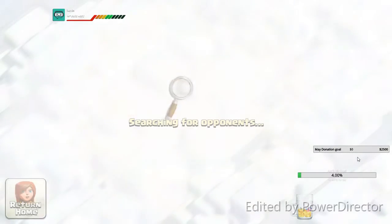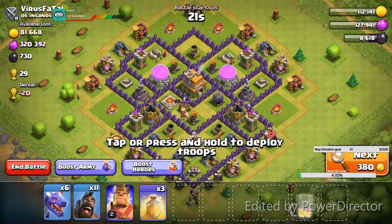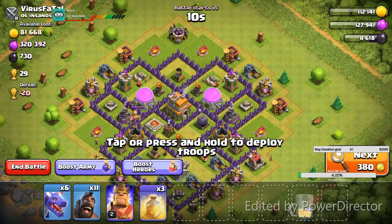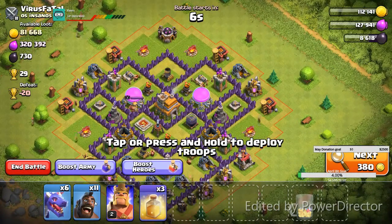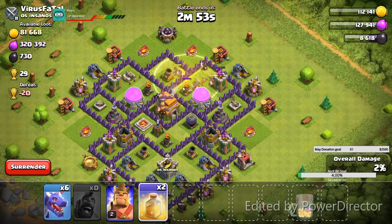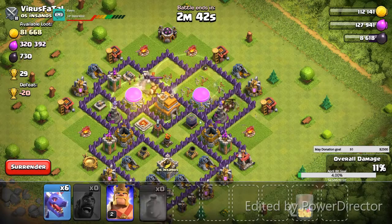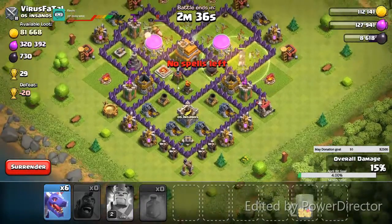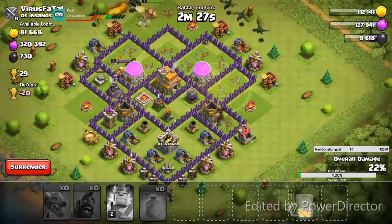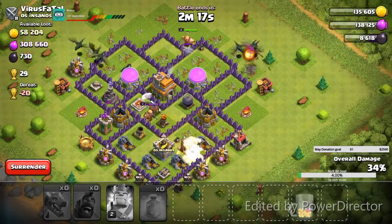On this next one, searching for opponent, I'm bringing in hogs and dragons. You can see me scoping it out, moving everything around. I believe we start from the top with our hogs - bringing our hogs at the top. Throw down that heal spell. The hogs split up a little bit - a couple go to the right and the majority go to the left. So we throw a heal spell on the left and then a heal spell on the right. Then we come up with the dragons. We already dropped the king at the top, taking the dragons on top, and the dragons come down. The king will work his way down into the middle while the dragons go around the outside.